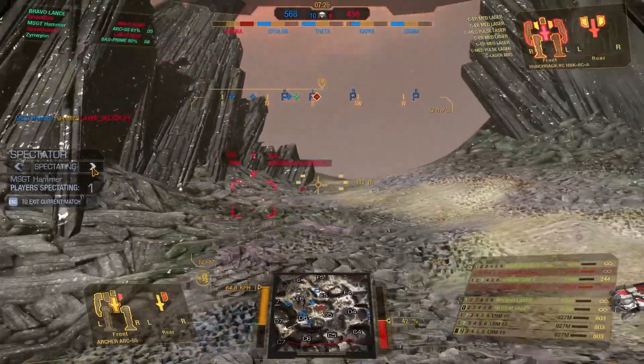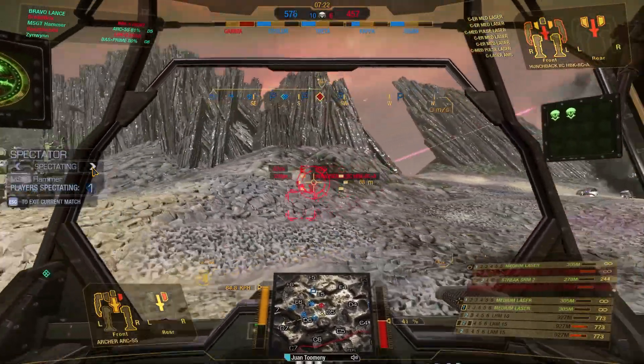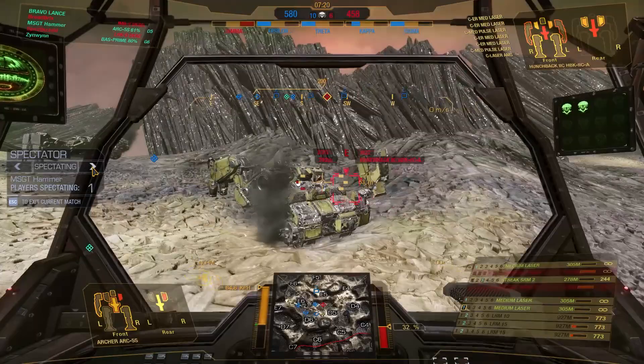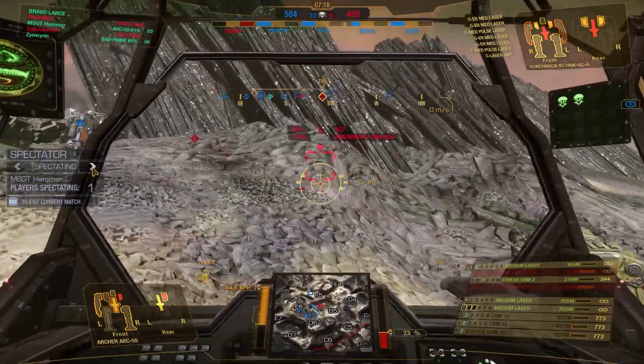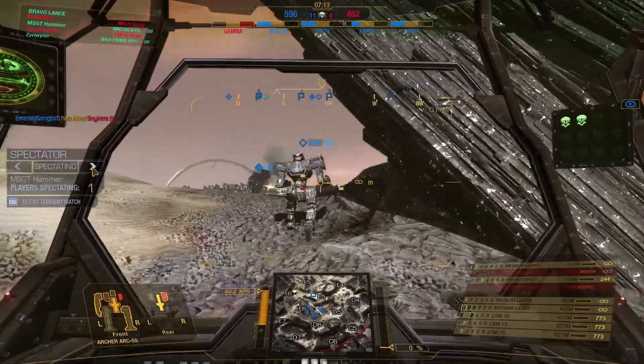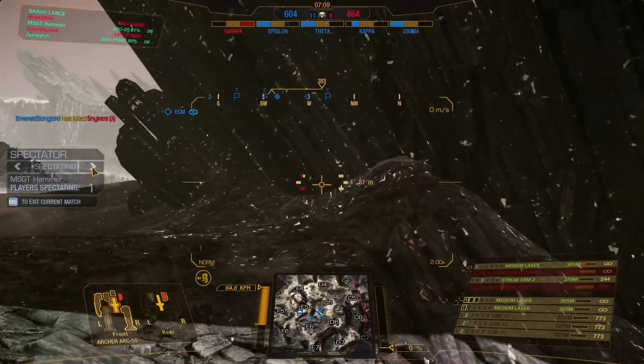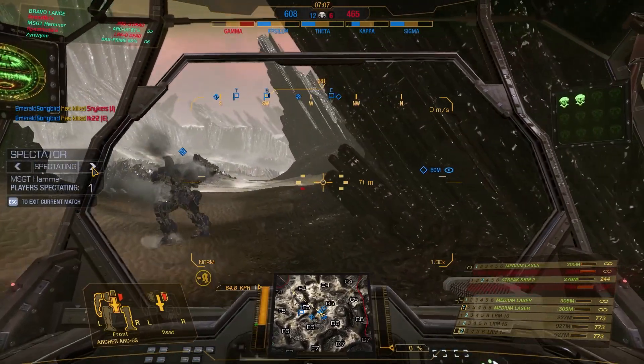Something above us is poking at the Archer — it's a Hunchback, and he has one-shot CT. Don't know what the other enemy unit is. We break off to the left as the Archer swings around to try and get an angle. The second unit is focused between the Wolfhound and the Blood Asp, and it goes down. The Wolfhound is hot on the trail of the Hunchback and manages to rack up the kill.